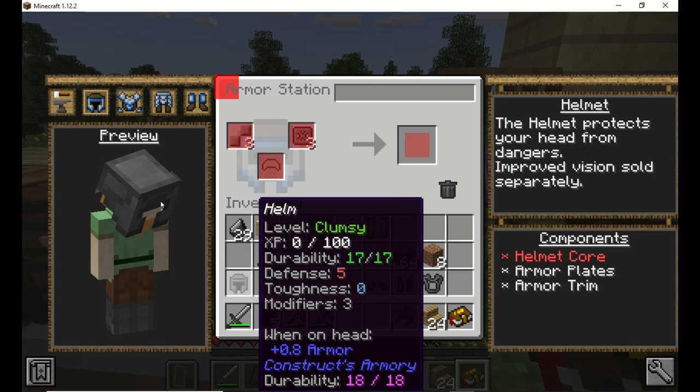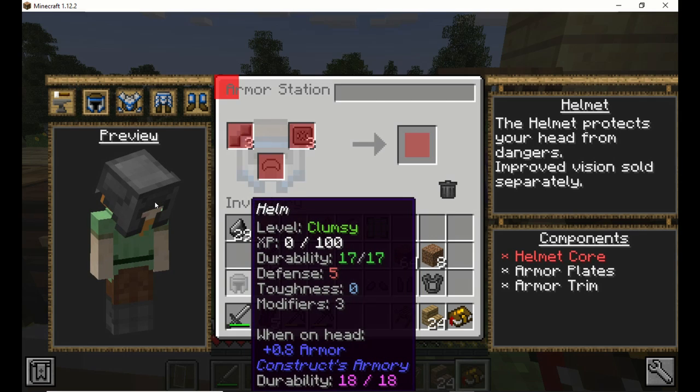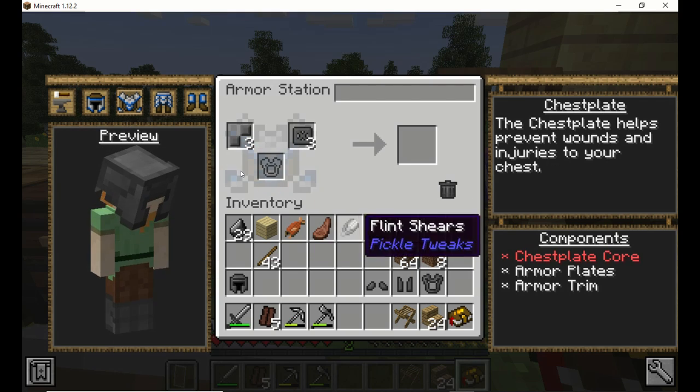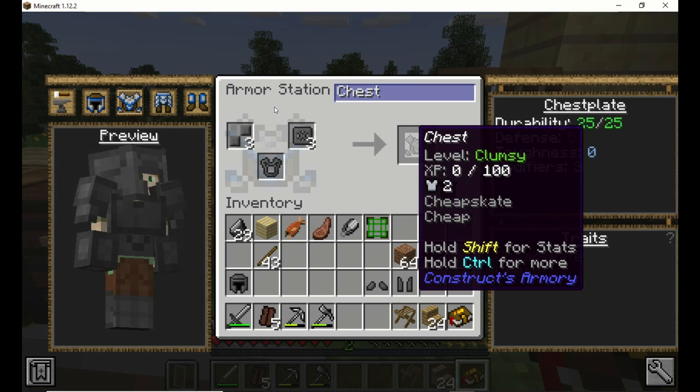0.8 on the thing. Defense is five, modifier is three. So we can put three modifiers onto that. We'll go on to chest. There we go. Simple.